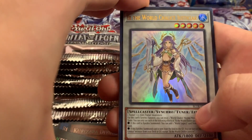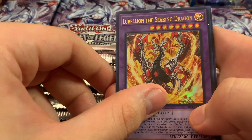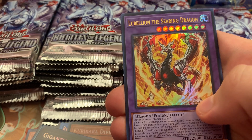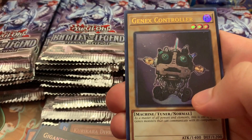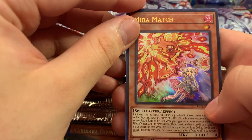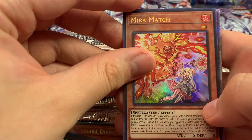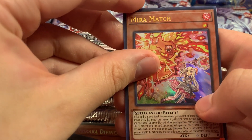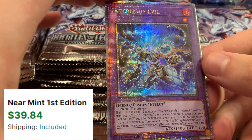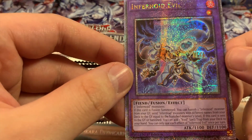World Chalice Justicar, The Belly on, the Searing Dragon — wait, there's a Quarter Century in here. It's the Searing Dragon and Gen X Controller, Mirror Match. We're looking for a Fusion monster — it's purple, it's Fusion — Infernoid Evil! Well, we didn't pull U-Bell, but this is still pretty cool.